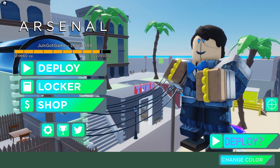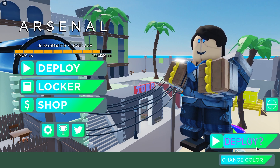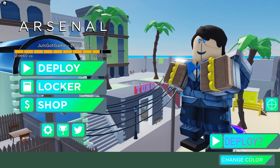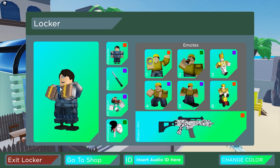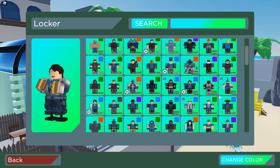Hey, what is up everyone? All right, so we have the new Arsenal update where we have this new deploy button, and here is how you are going to get it. The first thing that you need to do is go in and put on your delinquent skin.